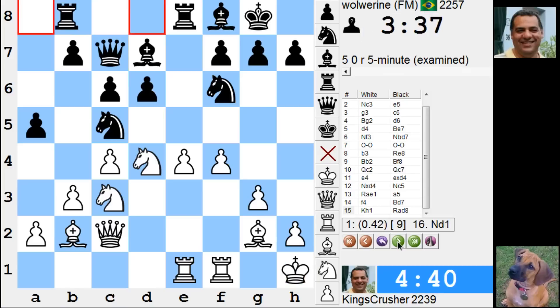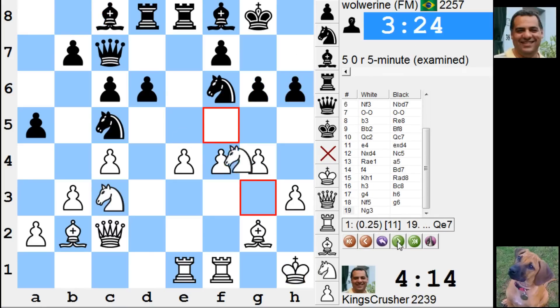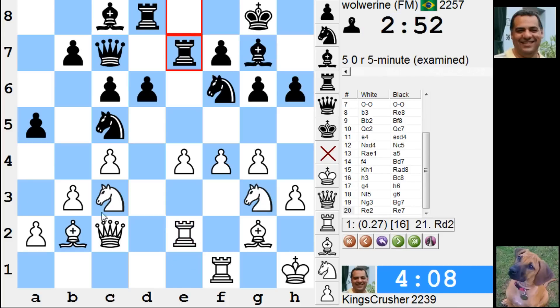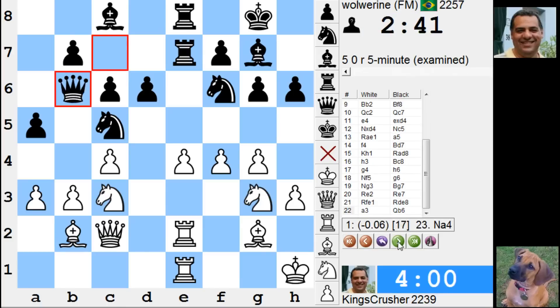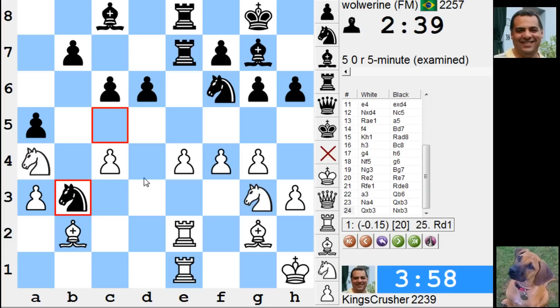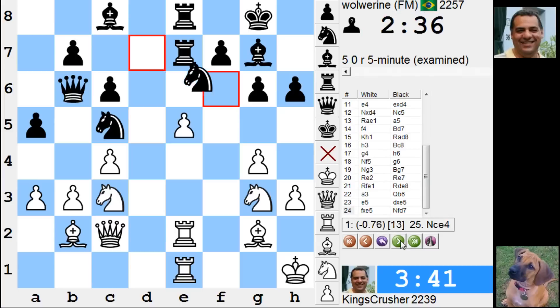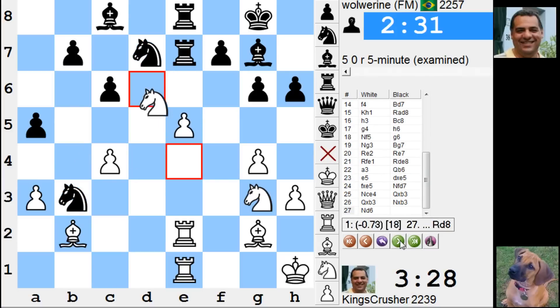Something went badly wrong there. A3 I think was the terrible move, I suspect. It was an okay position up to this point — yeah, it's queen b6. What am I doing here? Might a4 — it's a bit desperate. I think I'm starting to make things worse — look at that evaluation dropping to black.